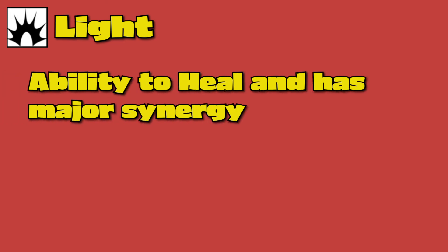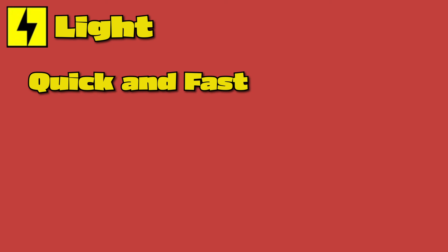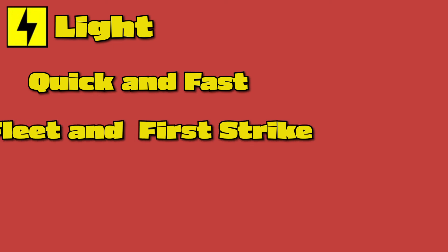Next up we have the light type, which is personally my favorite. Light has the ability to heal HP and works well with the synergy it has with all of its artifacts and beasties. There have been multiple scenarios where I've been able to swing the game in my favor with its strong spells, artifacts, and combos with the beasties. Next up we have the lightning type — quick and fast, much like lightning itself. Lightning takes advantage of traits such as fleet and first strike. If you can get aura generating pages out early you're probably going to be in a good spot for the remainder of the game.